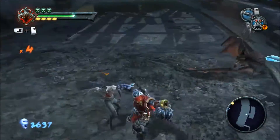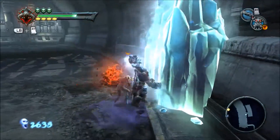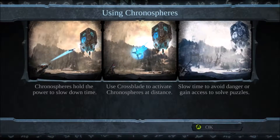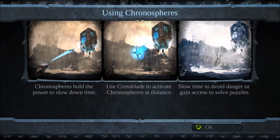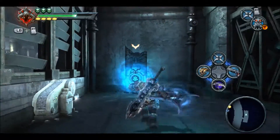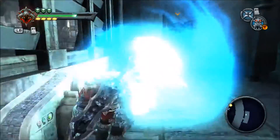Those guys are going to stay asleep, so that gives us time to do this. Using chronospheres — chronospheres hold the power to slow down time. Use the crossblade to activate chronospheres at a distance. Slow time to avoid dangers or to solve puzzles. Yes, we have been given access to the chronosphere, which — now we're going to activate that.